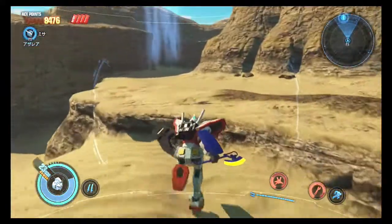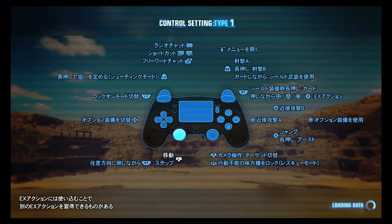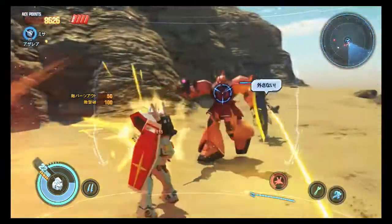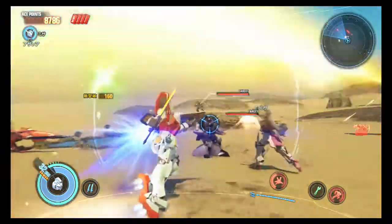A green Zaku Bazooka, a green Chain Mine. I hope this is all working right — I won't know until after I'm done. Looks like a standard S-type Goof Shield. Also, it looks dead — that's good.